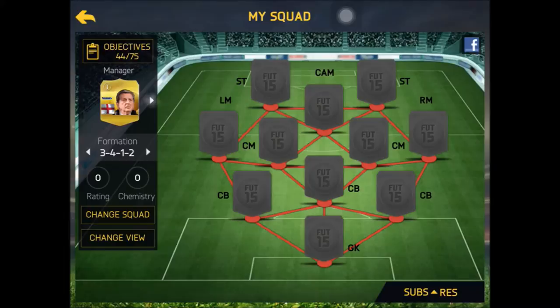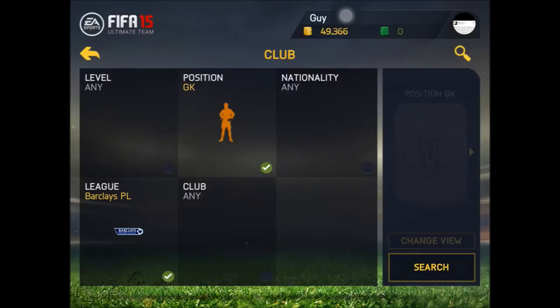Hey guys, today I am going to be doing with you an insane 11k squad builder. It costs slightly less than 11k, so it's between 10k and 11k depending on how much you pay for the players. It's a team which is almost like a skeleton — it is an amazing team. It is fun, it has pace all over the place, and it also has strength where it is needed, especially in your midfield.